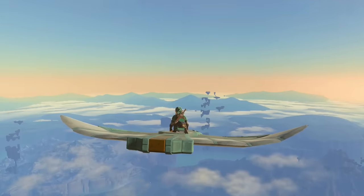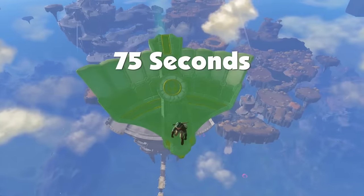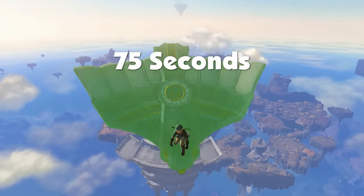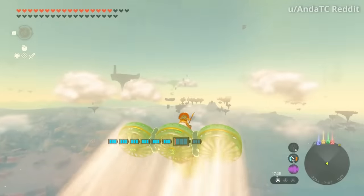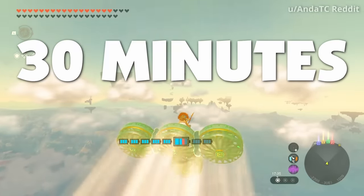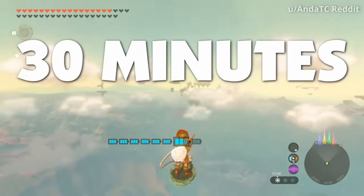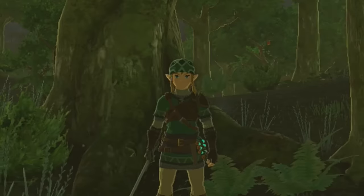Wings only last a paltry 75 seconds before disappearing. That's barely enough time to get from one end of the Great Sky Islands to the other. Meanwhile, fans last 30 minutes — so much time that you probably never even notice that they are able to despawn. Wings need an upgrade. So, let's talk about that.